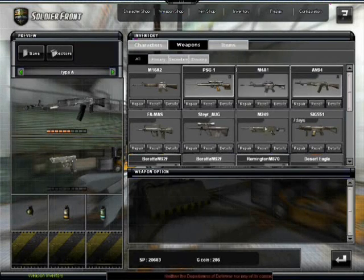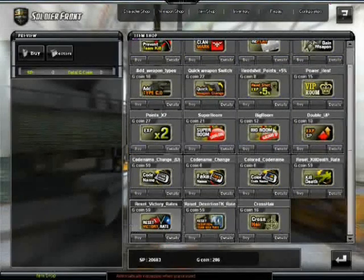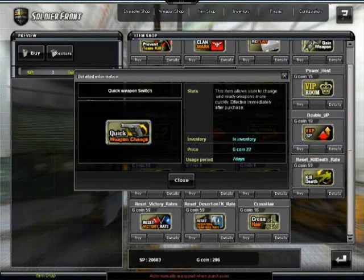Quick weapon switch - that should be a pretty useful item. It's probably one of the more useful items here. Quick weapon switch is 22 G coin for seven days. That's kind of expensive, but it's definitely one of the better items here to purchase. It's up to you if you want it or not.